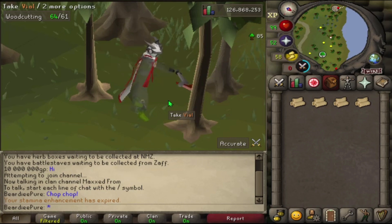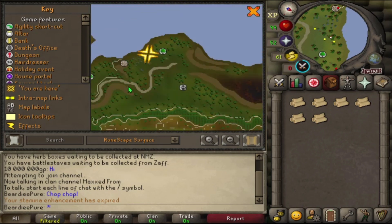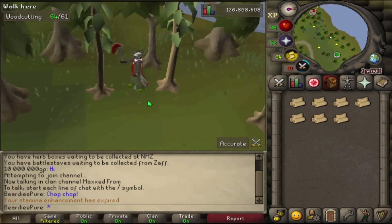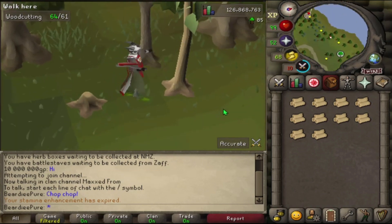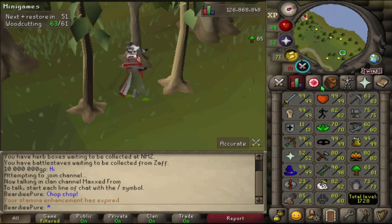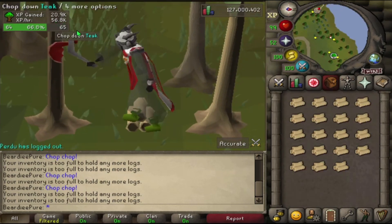Made it to the teak trees — let me show you where they are. When you teleport into soul wars you're taken to the lobby, then run to the other side of the island. There are two teak trees next to each other and another one nearby — really good woodcutting XP. The only other teak trees outside Ape Atoll are at Castle Wars with just one tree, so this is a great low-requirement spot for lower levels too. We're 30k away from level 62, getting about 56k XP per hour. Another big milestone — 127 million total XP! Now 14k away from level 65.